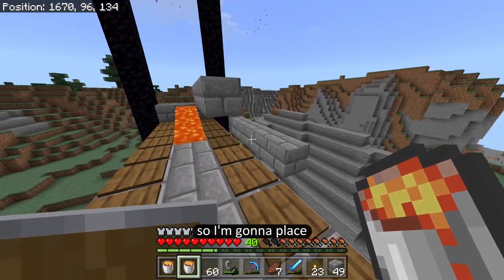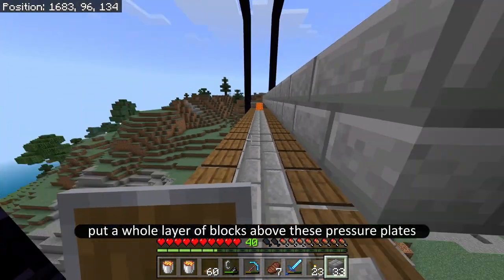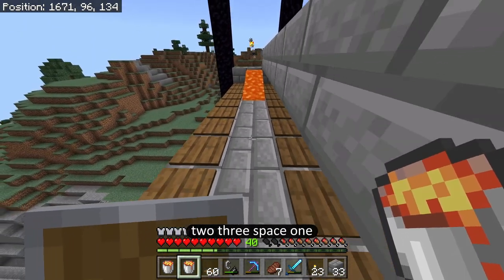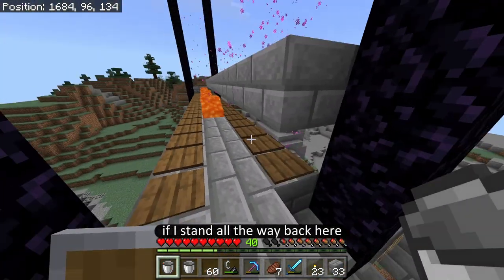I can see it going off again. So I'm going to put a whole layer of blocks above these pressure plates, and then space out the lava — one, two, three, space, one, two, three, space — and then from standing all the way back here it should be good.